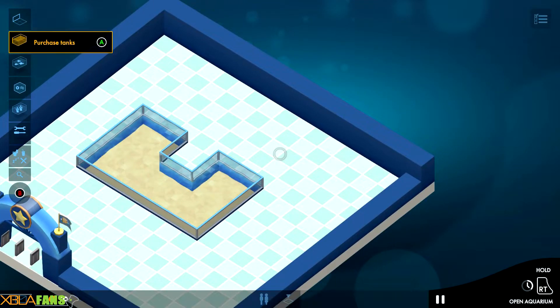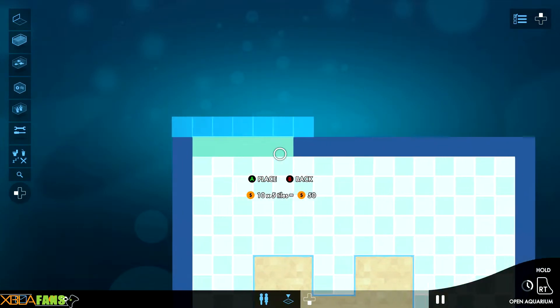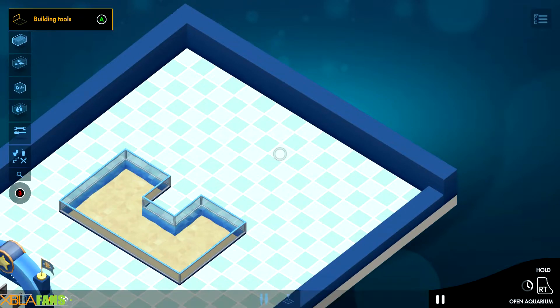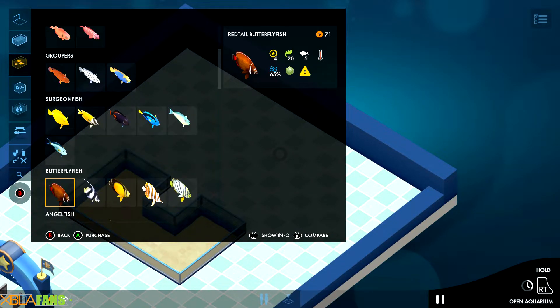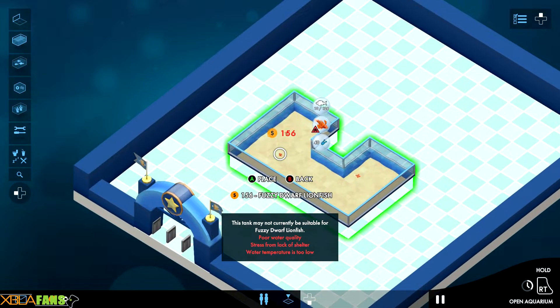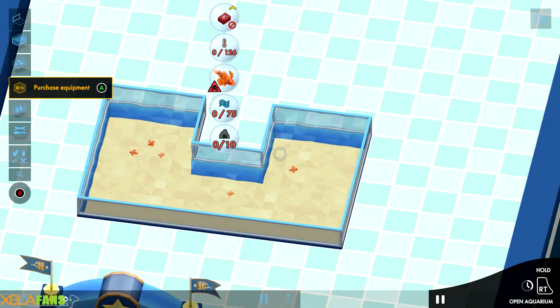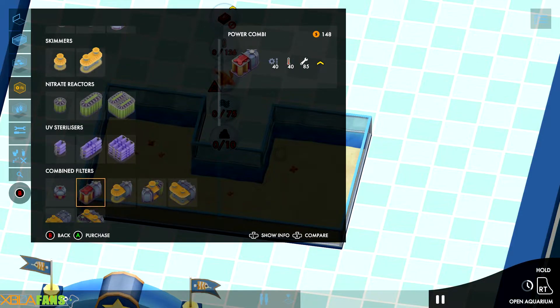Let me place the U-tank and expand a bit more so I can at least fit something in here. Can we put a shark in there — can we let the kids play with the shark? I know — lionfish! Excellent, and then we're gonna let the kids come in and touch them.